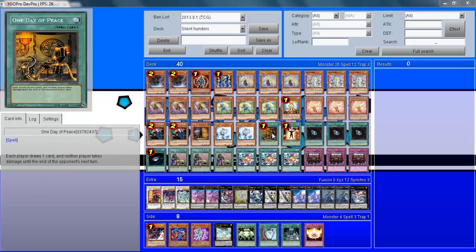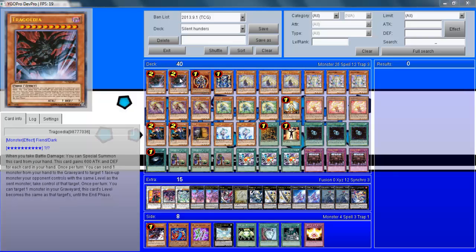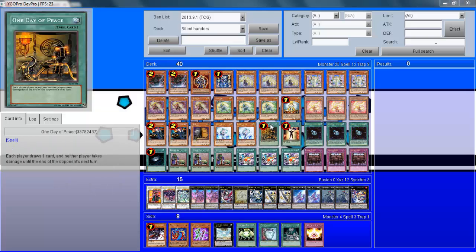One Day of Peace is a nice card for the early game when you may not have what you want, or you've just played a Thunder Seahorse so you can't make any big plays. One Day of Peace makes so much sense in terms of draw power. Obviously if your opponent gets to draw it's a little negative, but it means your opponent can't do anything until your next turn, so it makes some nice plays in that respect.